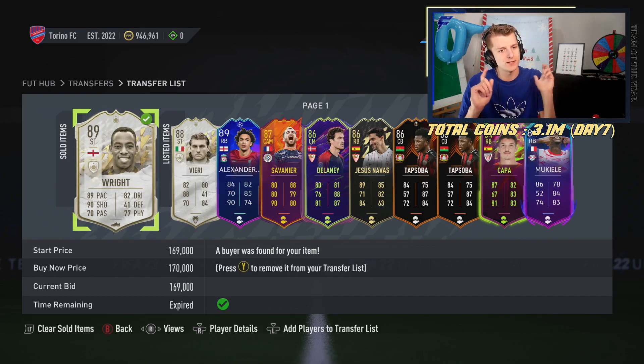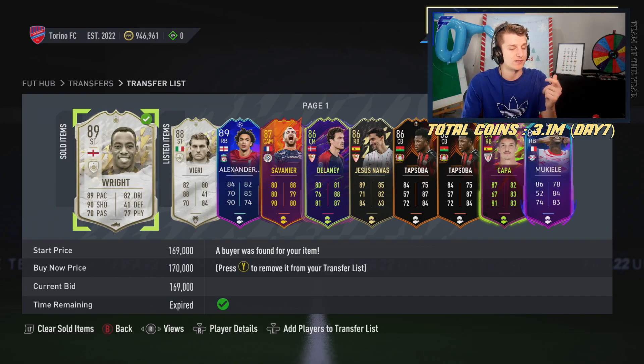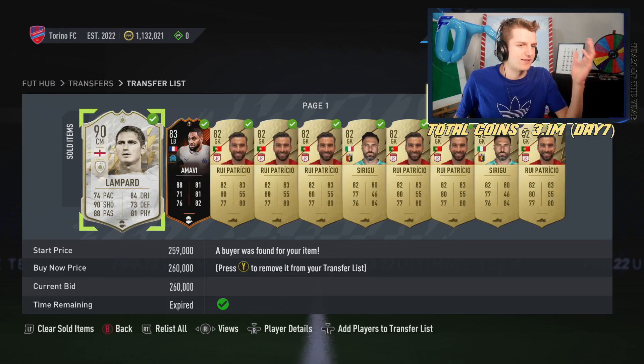And Righty — bought at 150k, sold at 169k. Not too bad. Happy with the cash flow. And there we go — Lampard sold, there's the 22k profit from him. Happy days.